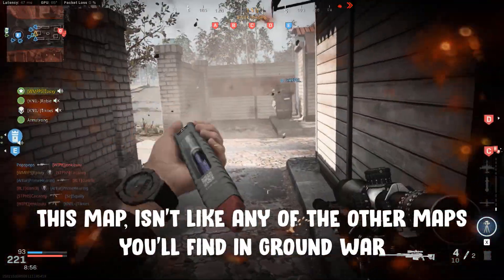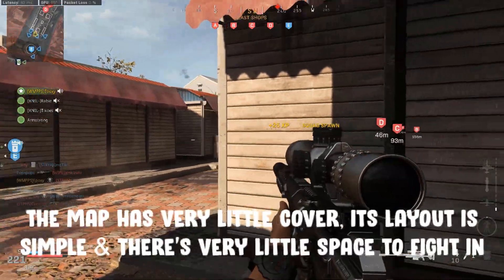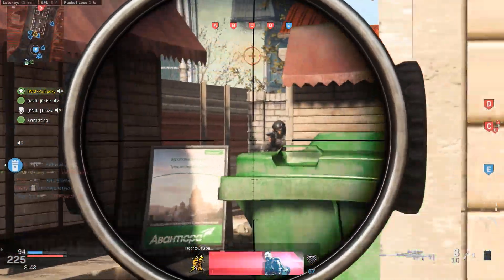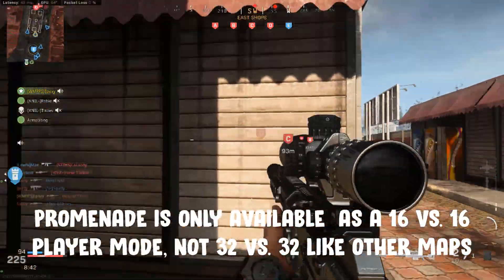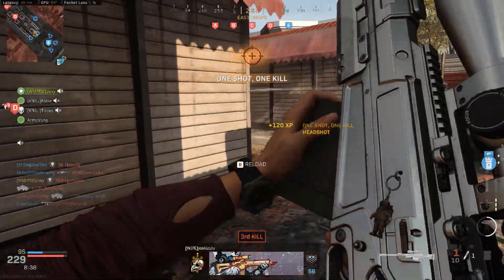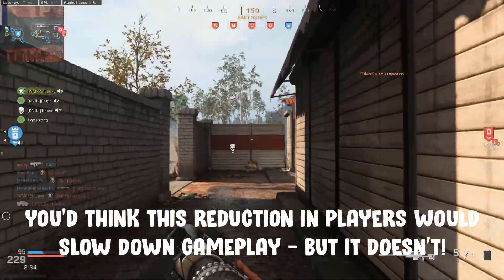This map is incredibly different to the others you can find in ground war. Cover is minimal, the layout is very simple and you've got very little space to actually fight in. This reduced size means that you can only play on Promenade in a 32 player sized lobby. Rather than the normal 32 versus 32 player teams, the numbers are halved to 16 versus 16 players. You'd think this would slow the pace of the gameplay, but that is not the case.